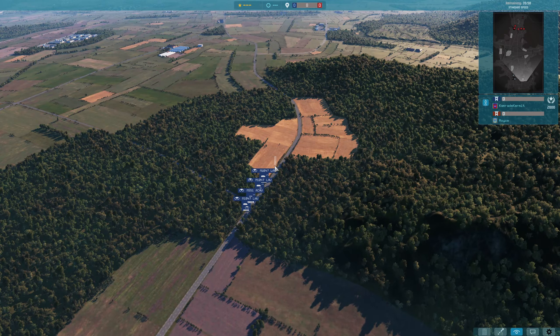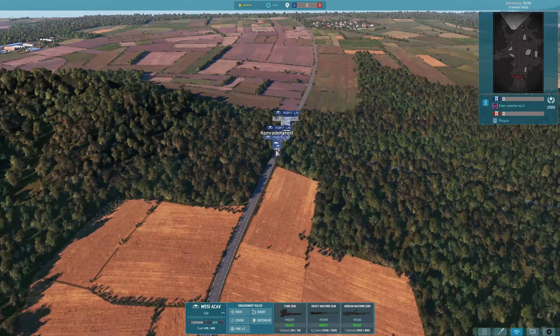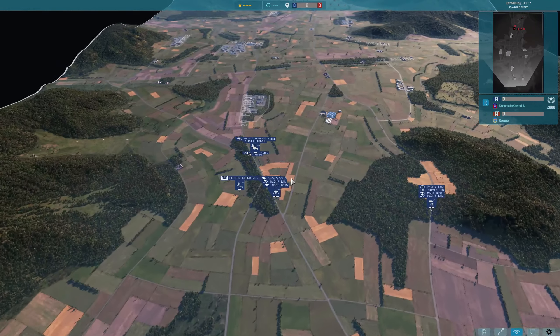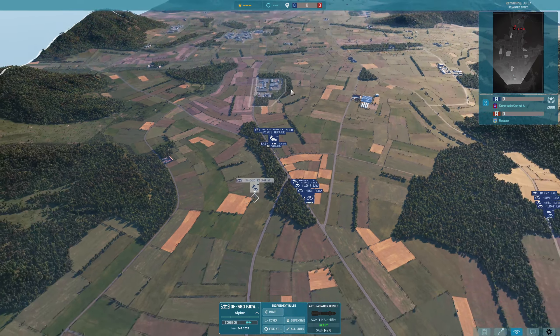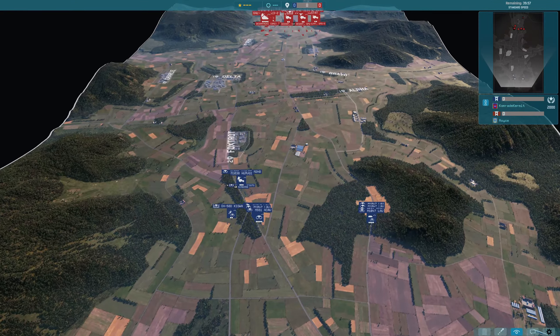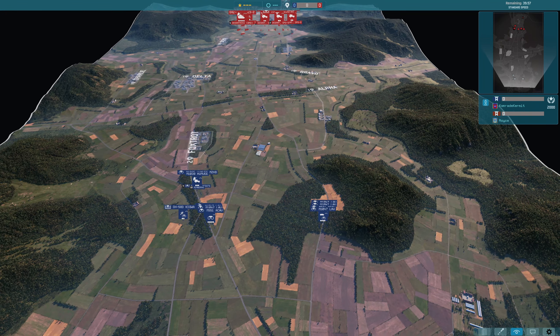So Kermit has three new LAVs over here and one of the M551 AKAVs — remember this is the Sheridan version of the AKAV, not the fancy M1A1. The LAV is the new unit with a nice autocannon on top, obviously very fast getting to the front line because it's wheeled. Over here we've got some airborne scouts, some airborne infantry, and a Kiowa Warrior heading up to the front. Again, three LAVs and one AKAV on that side — and that tells me either Kermit hasn't spent all their points, or they've bought some aircraft.